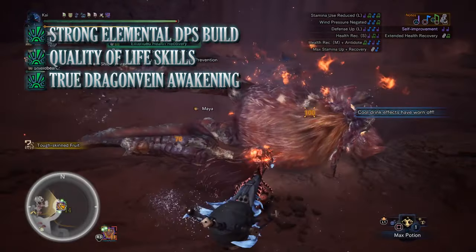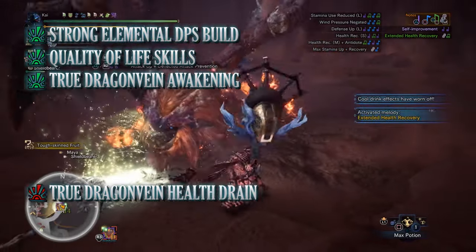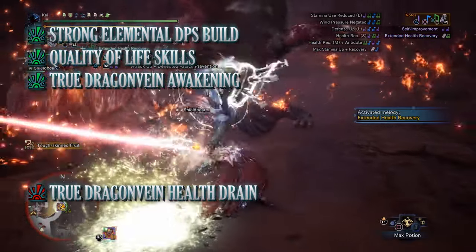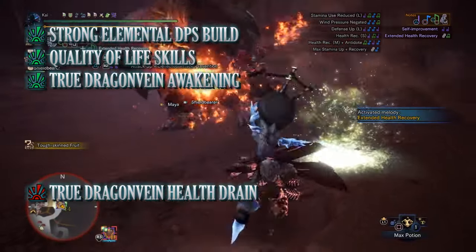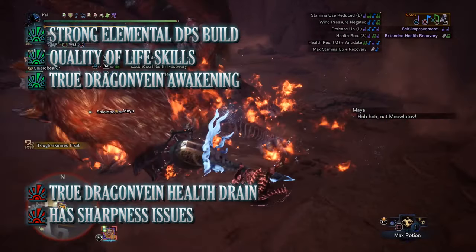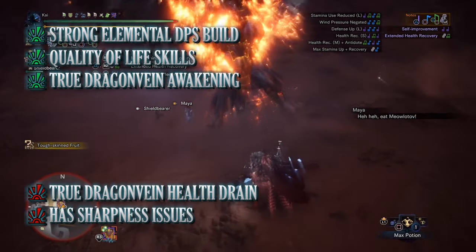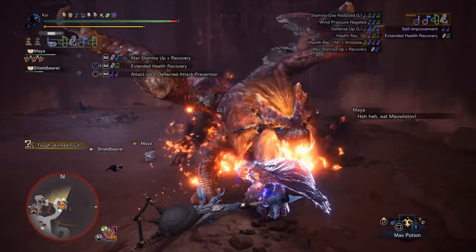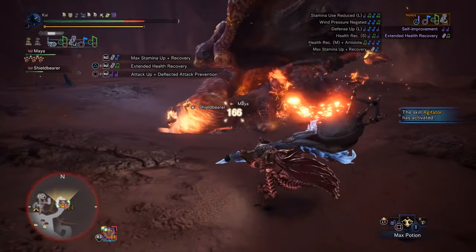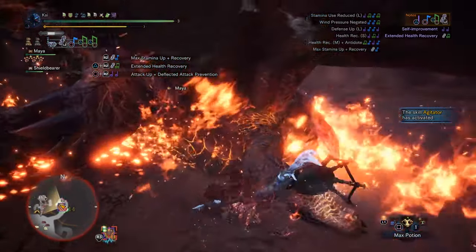Unfortunately there are cons. The two major cons include the True Dragon Vein Awakening health drain, which you need to be aware of as it can potentially cause you to cart. And the final con is that again this build can potentially have sharpness issues, especially as the Kjarr weapons — which are normally best for this build — only come with a small portion of white sharpness. But regardless, if you're a player who loves to use elemental weapons and likes to spam the echo wave attacks and live dangerously with that Safi Jiiva health drain, I'd strongly recommend this build.